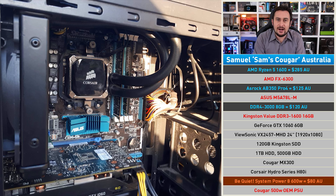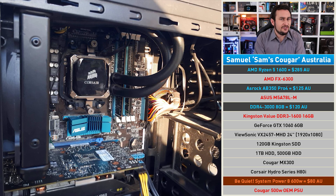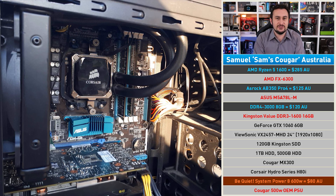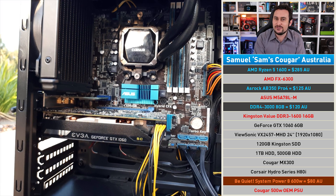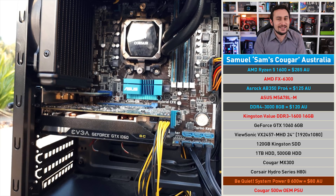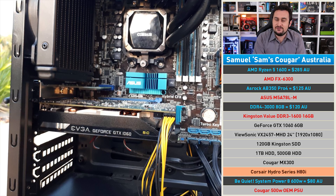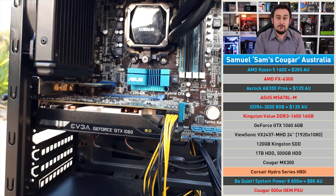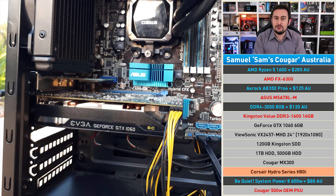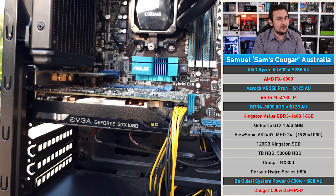Because we can, I think the be quiet! System Power 8 600 watt would be a worthwhile upgrade. The 500 watt unit in there is decent enough but it's one of those included PSU deals that generally tend to be a bit cheap, plus those non-sleeved cables are a bit ugly. Then the last thing would be the Hydro Series H80i — you can buy an adapter for the AM4 socket for this cooler, and this is something Samuel will have to look into. Overall the upgrade package will dramatically reduce his encode times and enhance the gaming experience, so a win-win.